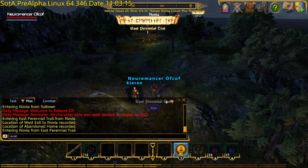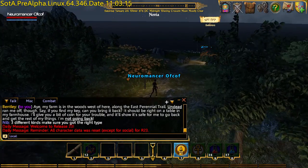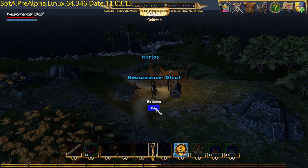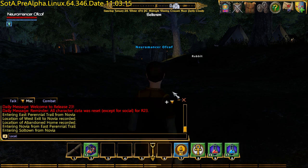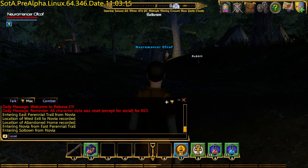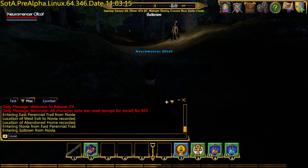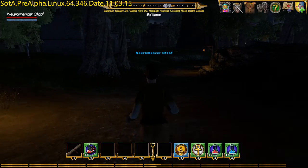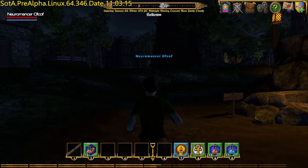So I need to return to Soul Town. Here we are, so I'm back in Soul Town. I now need to head back to the tavern and give the key back to Bentley. And at that point he will reward me and I'll get an achievement.